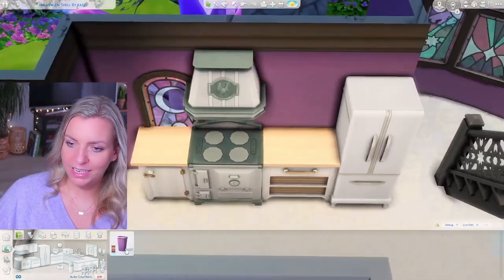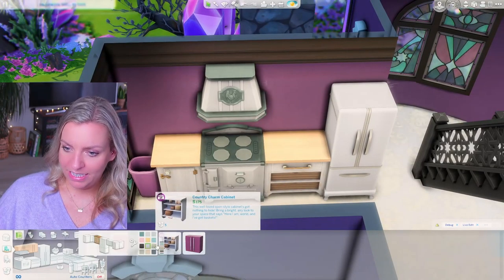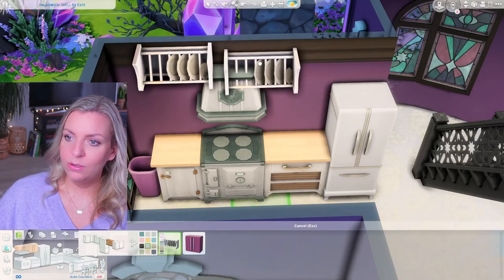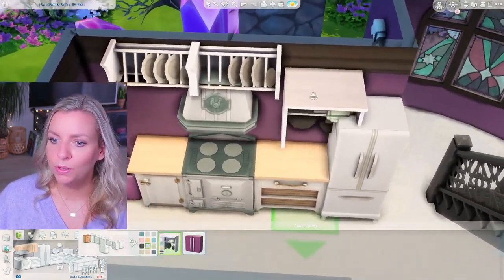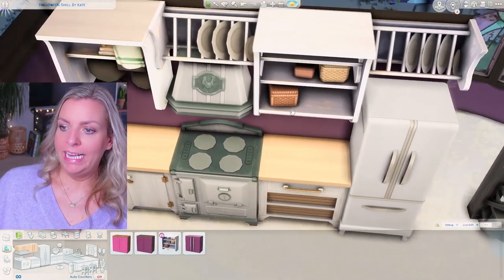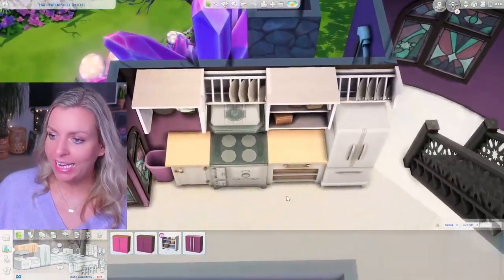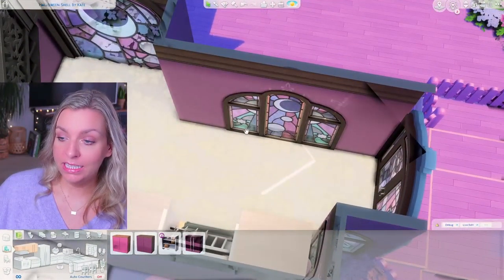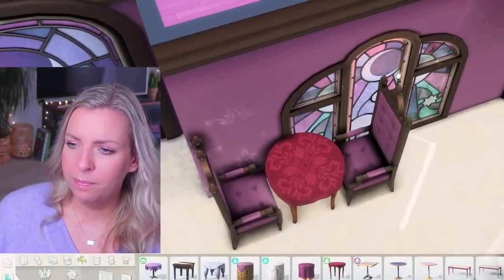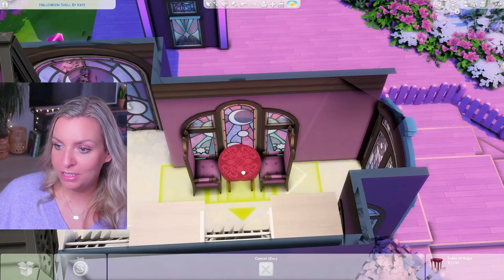I want a stove too, so I'll go with this one. And here's the purple bin we have. I want to add upper cabinets — we can go with the matching ones from the Country Kitchen kit. This is so cruel because we have platforms up here and even with medium wall height there's so little space. I can actually fit a table on this side — I'll go with this one from the Paranormal pack. I changed the window situation a little so I can move the table back, and I like that a lot.